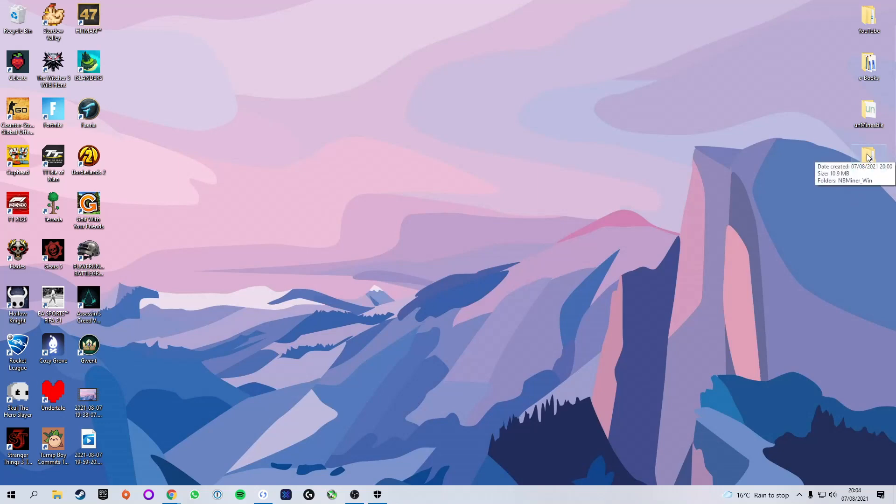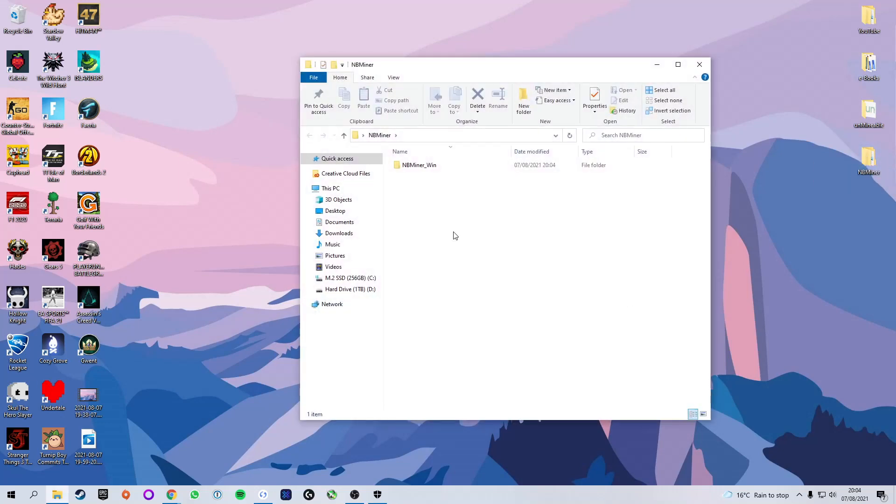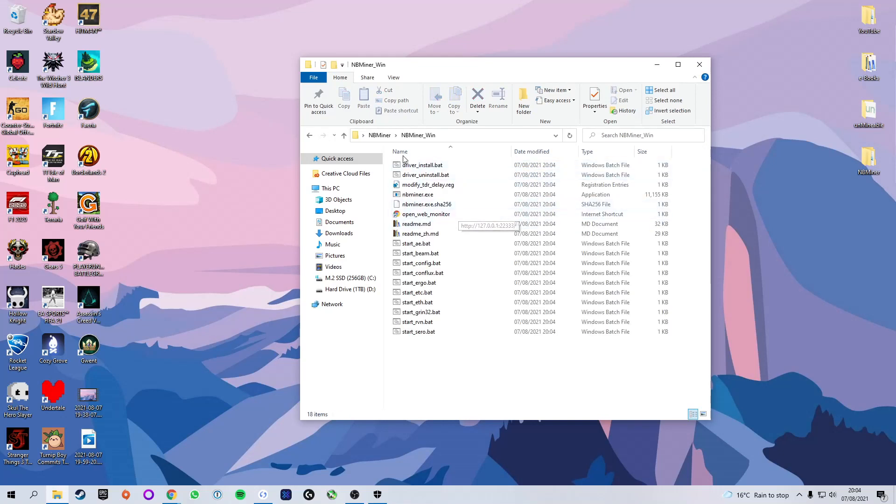Once extracted, click on the NB Miner folder and you can see there's a bunch of things in it. The first few items you can basically ignore — those are just the software that needs to run. The things we're going to be looking at are all of these .bat files, which are batch files. These are what you actually use to mine your coin. We are going to be working with the file called start_eth.bat, because ETH is short for Ethereum.